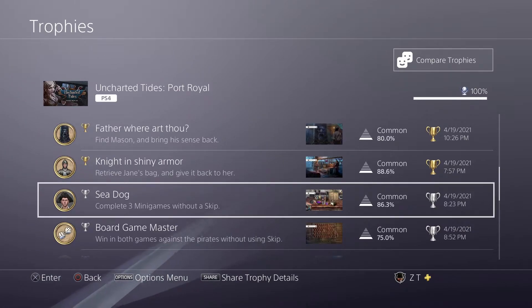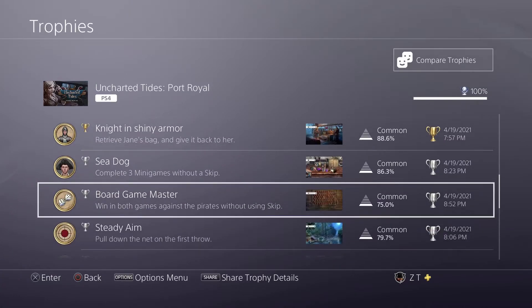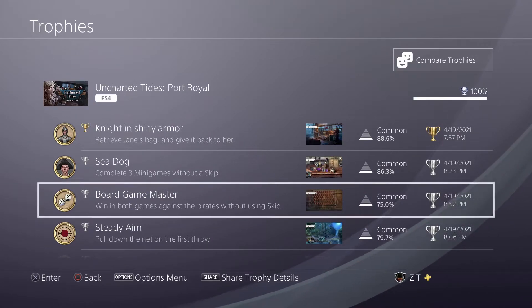You have to complete three mini-games without skipping, which is extremely easy — just don't use the skip. It's pretty typical for one of these games. It's the same thing for this one: you have to win the two games against the pirates without using skip, but I think you can repeat them multiple times. So because of that, it's not really even that big a deal if you do fail.